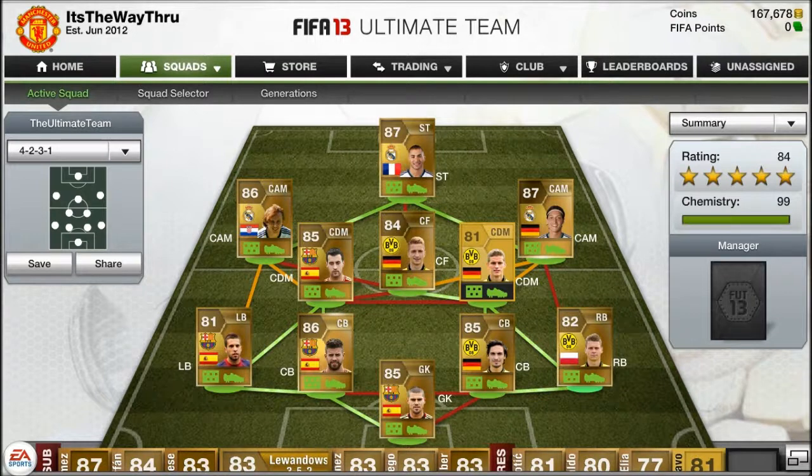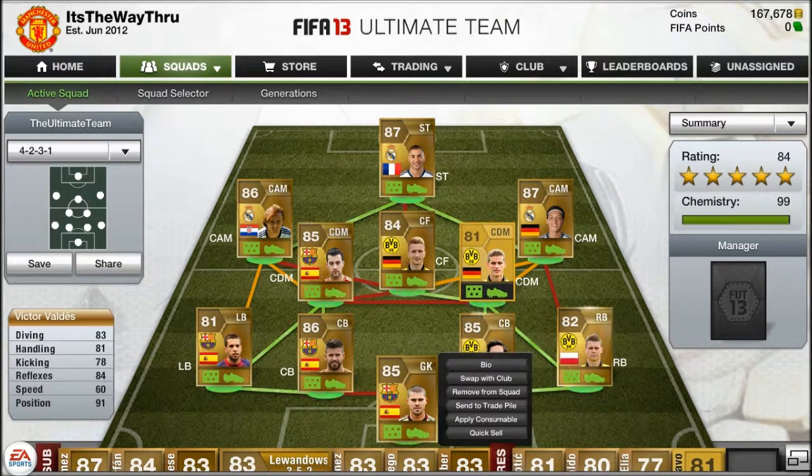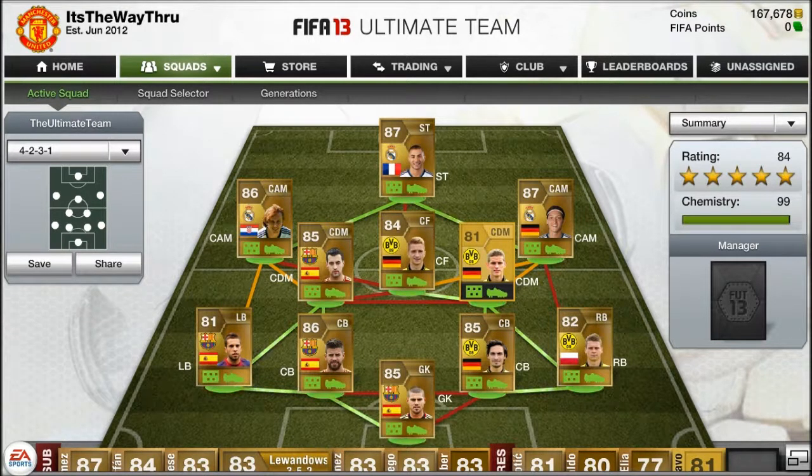Starting with the team, we have got Victor Valdez — I have used him before and his positioning is brilliant. His diving and reflexes aren't the best but his positioning makes up for it and he's definitely an 85-80 goalkeeper. I haven't used him in quite a while so I'm trying him again, and he gives a 99 chemistry boost from his club link.